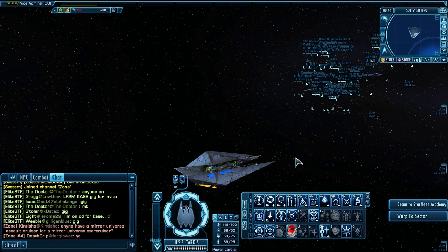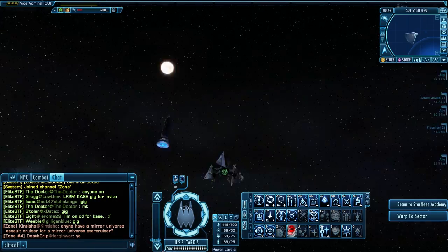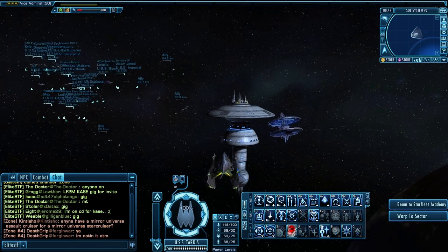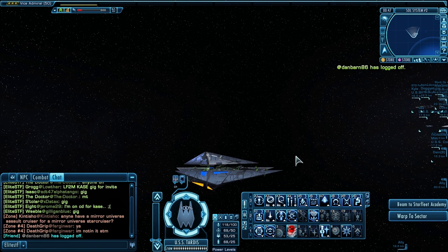So thank you, person who I just forgot your name. Thank you so much for that. Basically it was just an even trade — just swapped boxes that were unopened, the requisition box required to open up the ship. So it was an even trade, and very, very nice. And so here I am with an Orb Weaver ship, a Tholian Orb Weaver ship.